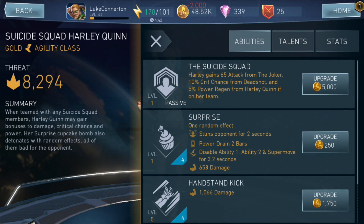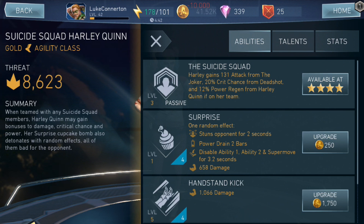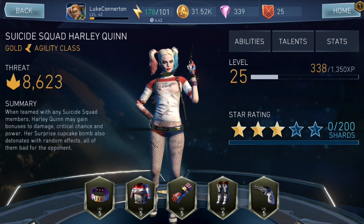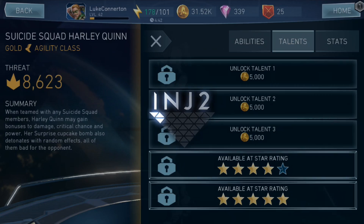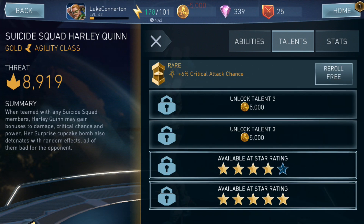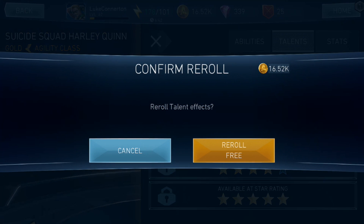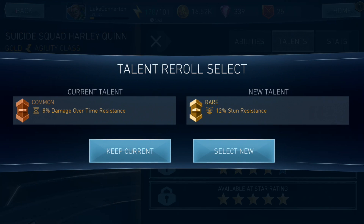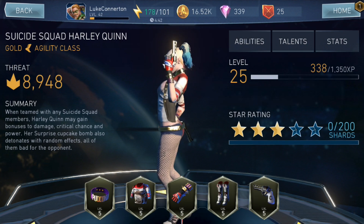We'll upgrade our passive as well, probably as much as we can. I might actually make a Suicide Squad video. Anyway, for talents I don't have any unlocked, so let's unlock all three. We get 6% crit attack chance - that's a rare, that's nice - 8% damage over time, I'm going to reroll that one. Can we get a rare or an epic please? 12% stun resistance, better than the other one. We're at 8,900 threat at the moment.